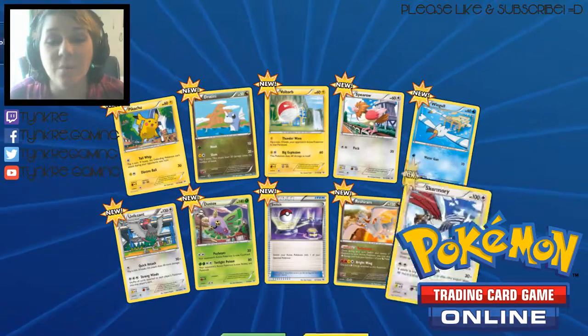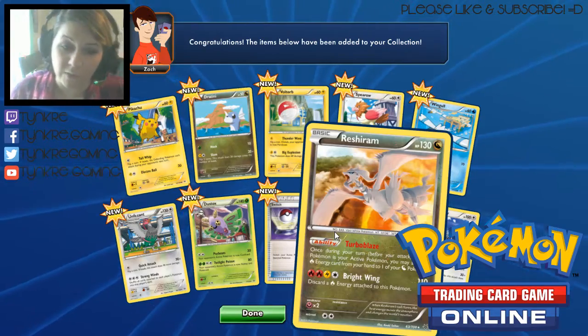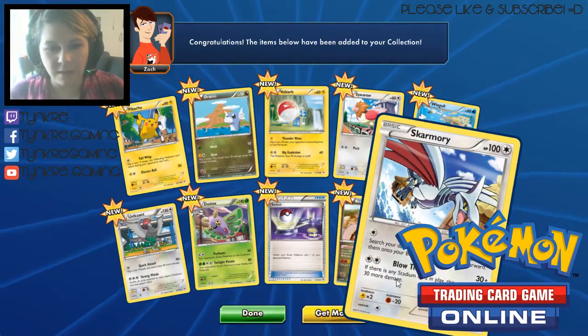And then we've got a Skarmory. Skarmory's are rare in this pack, but we do have a Reverse Holo Reshiram — that's pretty cool, it's one of the legendary Pokemon in the game. Very neat.